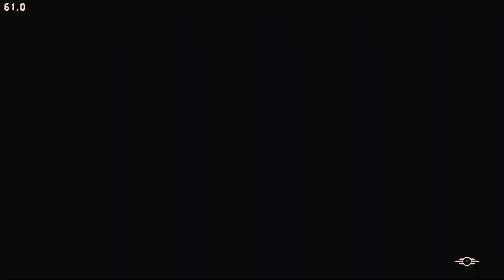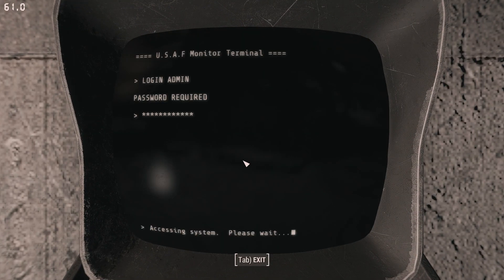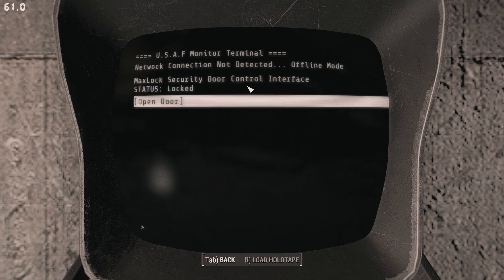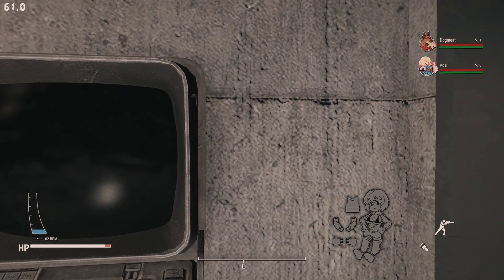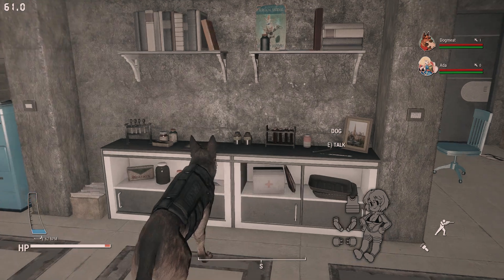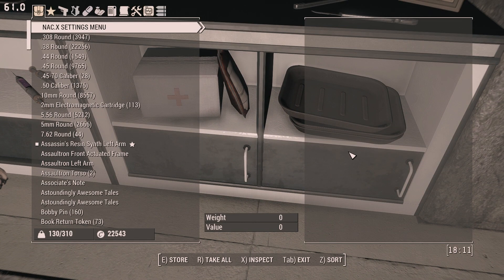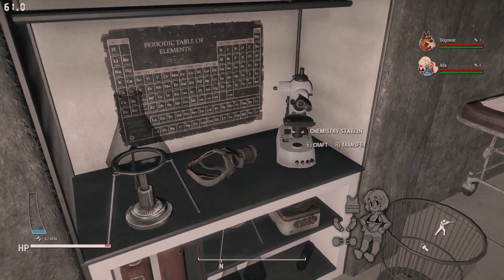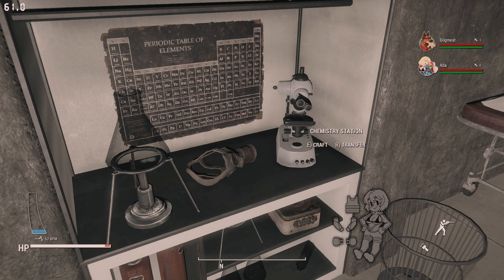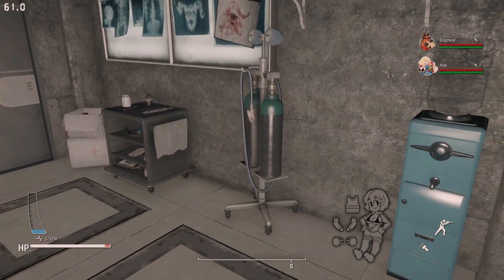Just a couple of clutter pieces, and then if you look at the ladder — you can go down now. We grabbed the password in the cabin, so it unlocks the security door. Once inside you can see just how many more storage containers there are. I'd definitely store all my first aid stuff here, and there's also a chemistry station. I just really like how you can come down here and get away from everything.